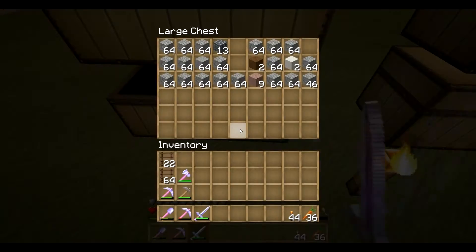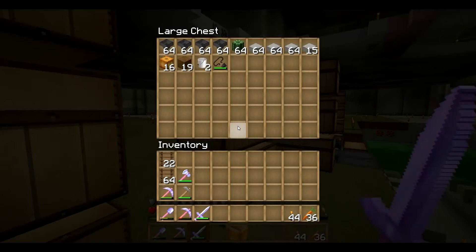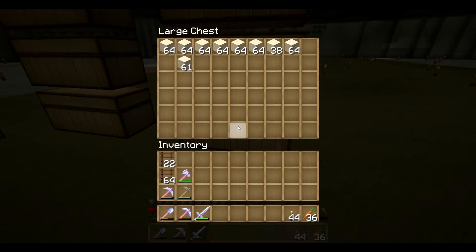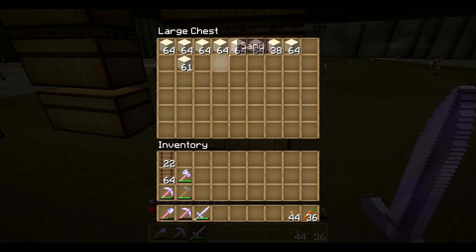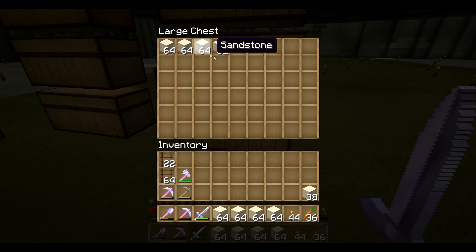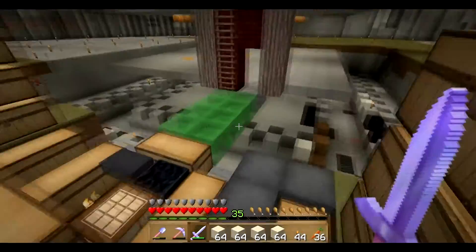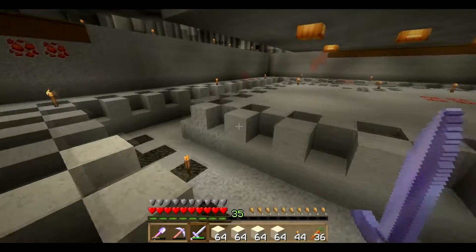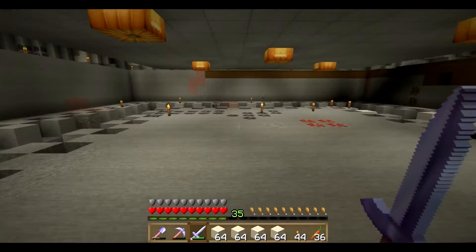We want to get started, so where's all my sand? I think I got it over here somewhere. There it is — sand, sand, sand. All right, there's all our sand. That's all sandstone. So as you can see, we've got a big area here.